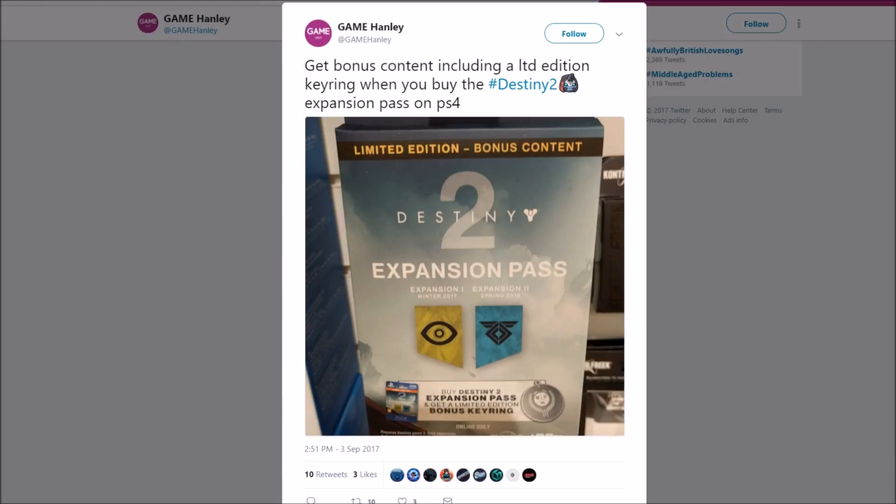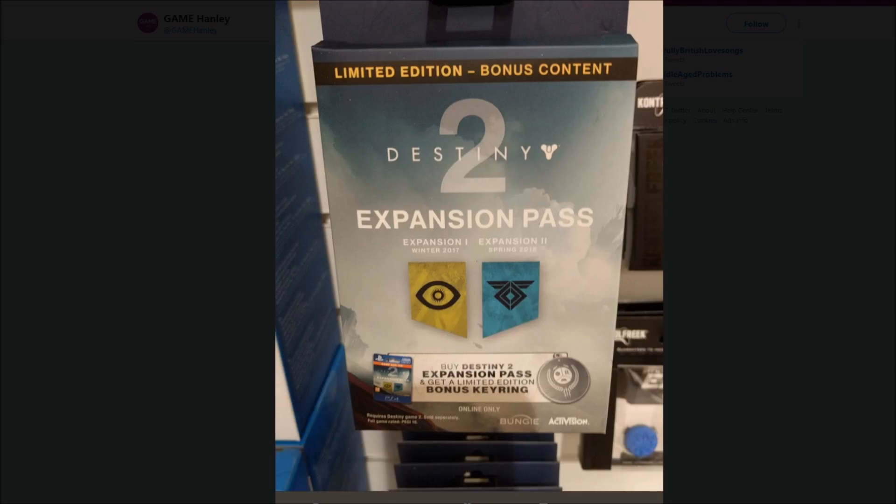Bungie tweeted out an image confirming the dates for Destiny's expansions. The Curse of Osiris drops Winter 2017 — expect it in December, three months after Destiny 2 launches. And the Rasputin expansion drops Spring 2018. So we have a lot of content to look forward to. If you want to learn more about the Curse of Osiris, stick around until the end of the video — there was a recent leak that revealed some very juicy details and I covered all of it. Well worth a watch.